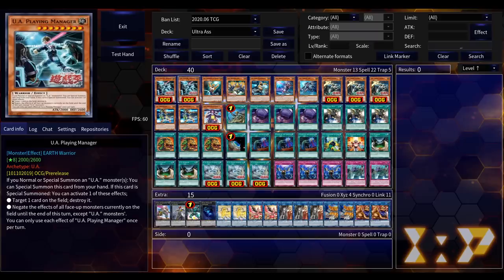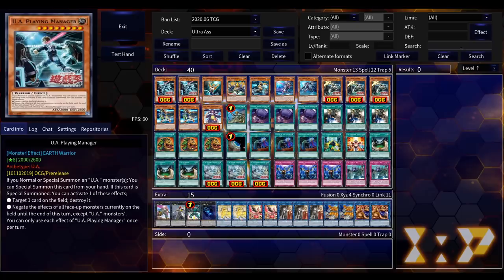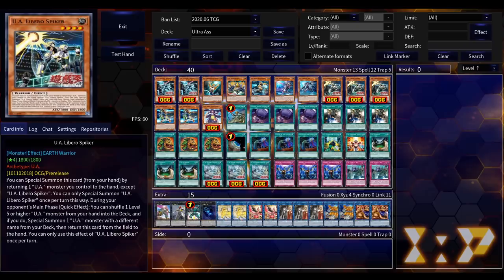Or his second effect: negate the effects of all face-up monsters on the field until the end of the turn, except UA monsters. An omni-negate at 2600 DEF — he's a little bit hard to kill, and he'll get an ATK boost from UA Stadium. These two new cards are absolutely stupid. But that's not the only new card we got.